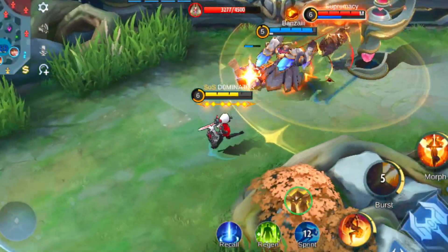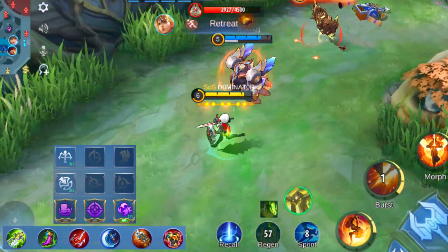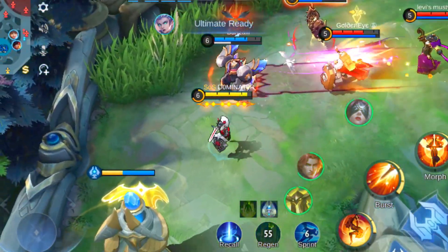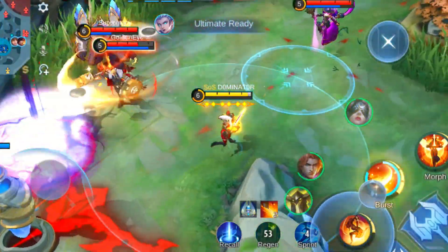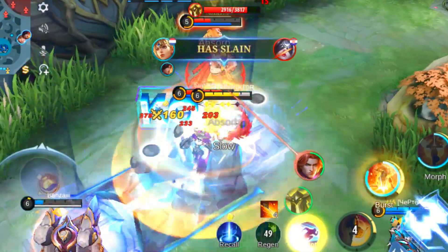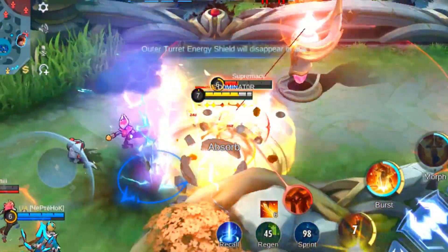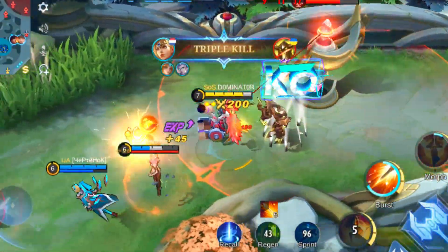At the 5th spot we have Freya. She's a lot more popular lately because of her recent revamp. What sets Freya apart from other heroes is her high DPS. Her passive allows her to deal 2 quick strikes after each skill she casts. That's really useful combined with her second skill because she can cast it very often to deal massive damage.